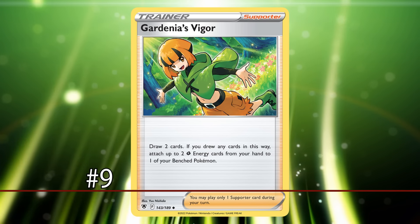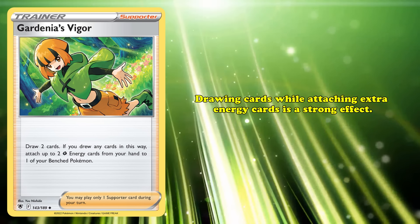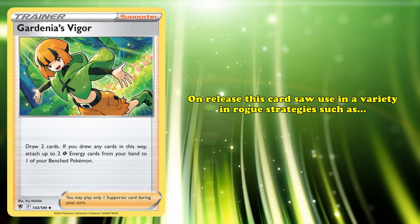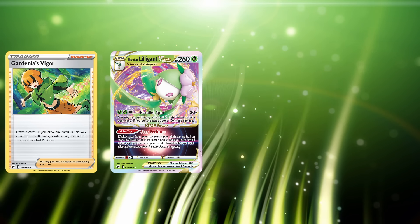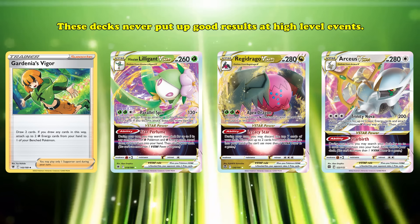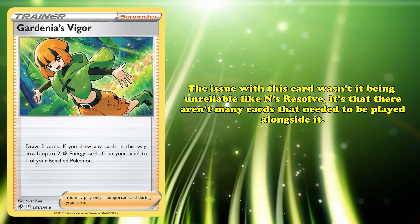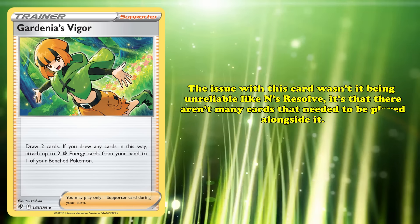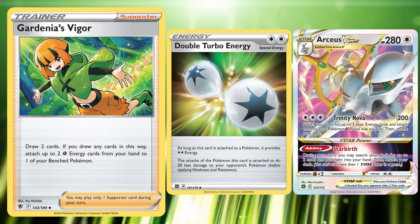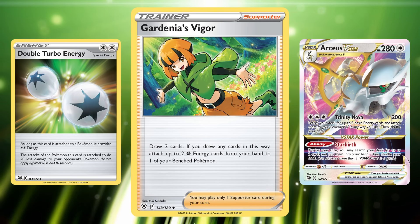At number 9, we have Gardenia's Vigor. This card lets you draw 2 cards and then attach up to 2 basic grass energies from your hand to one of your bench Pokémon. Drawing cards, even a small amount while attaching extra energies, is a very powerful effect. On its release, this card saw use in a wide variety of rogue strategies like Hisuian Lilligant V-Star, Regidrago V-Star, or fringe Arceus V-Star variants using grass-type Pokémon. These decks never put up good results at high-level events. The issue with Gardenia's Vigor wasn't being unreliable like Inns of Resolve; rather, there just weren't many Pokémon cards that needed to be played alongside it. In the standard format, Double Turbo Energy already existed as a means to speed up powerful attacks like Arceus V-Star's Trinity Nova a turn earlier than otherwise possible. If Double Turbo Energy wasn't in the standard format, Gardenia's Vigor might have been more popular.